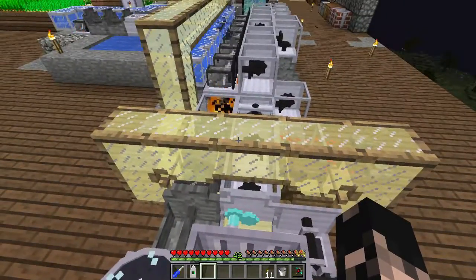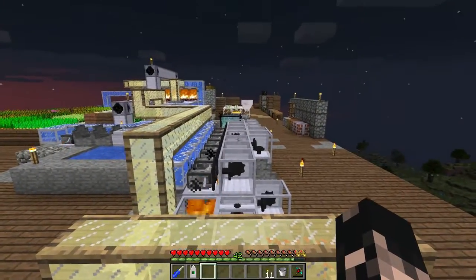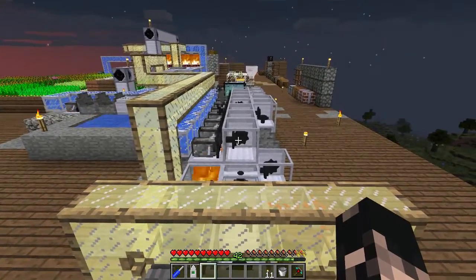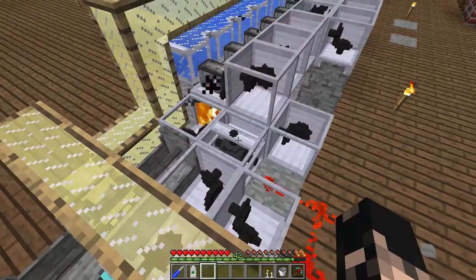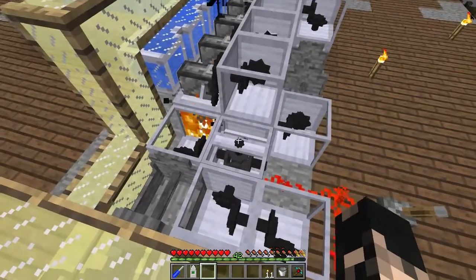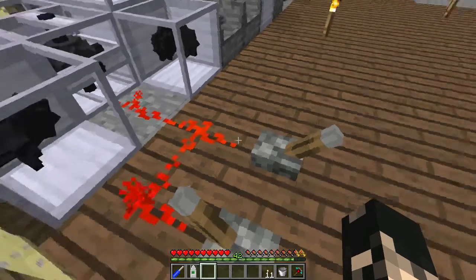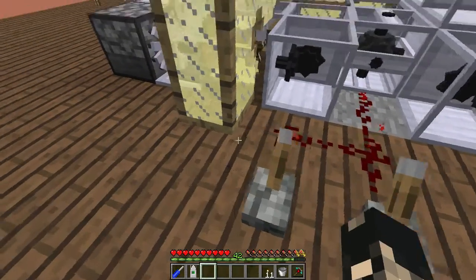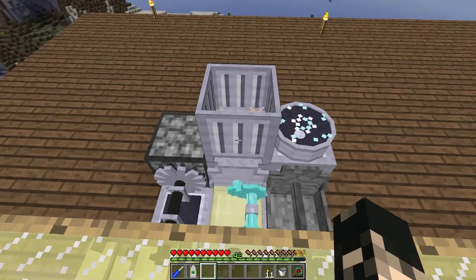Instead of making 12 steam engines and three transfer junctions and three bevels for each individual machine, we can use a single multi-directional clutch to divert power wherever we want. You could also use a bevel to do the same thing, but you'd have to manually switch it each time. With redstone you could use clocks to toggle machines on and off automatically — having some machines powered at certain times and others at different times.